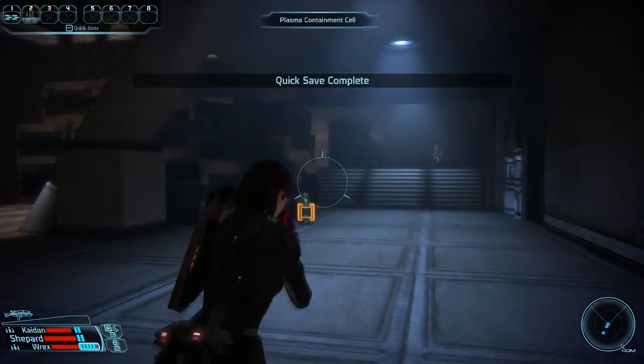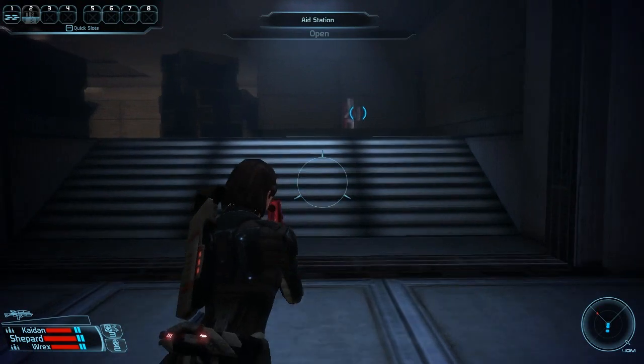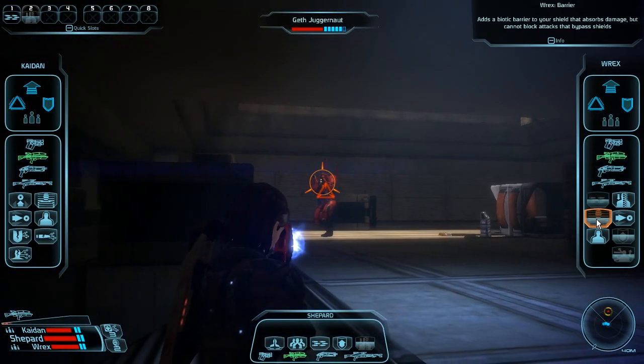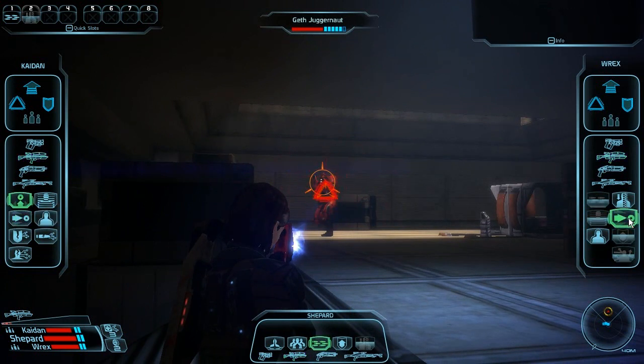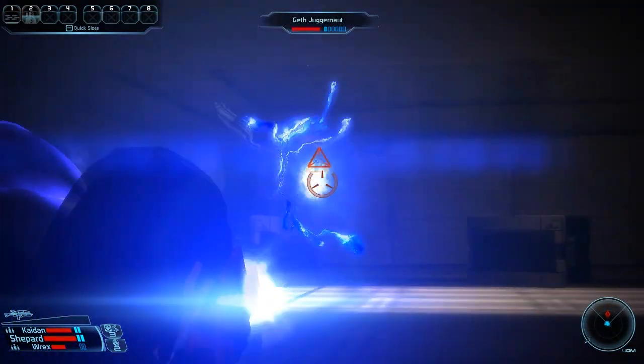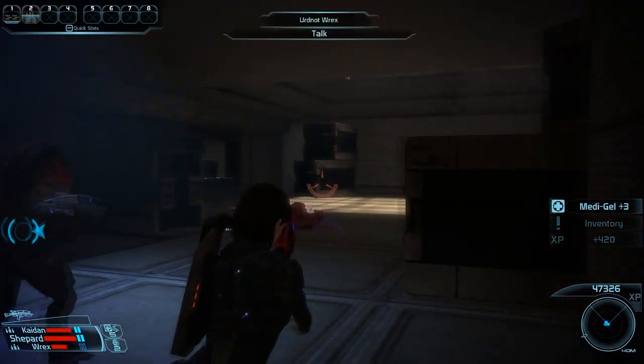We're heading through the Krogan breeding labs, which is really the only video title I could give this. But there will be one Geth Juggernaut up here no matter what side you take. We're just gonna blast the crap out of him by lifting him into the air, force pushing him, and then killing him before he hits the ground.